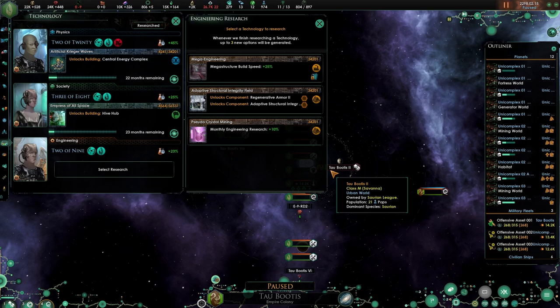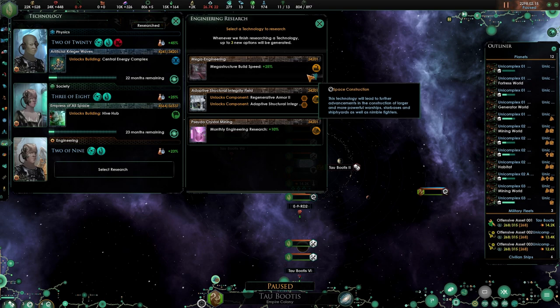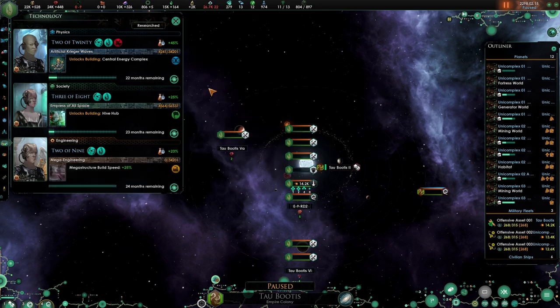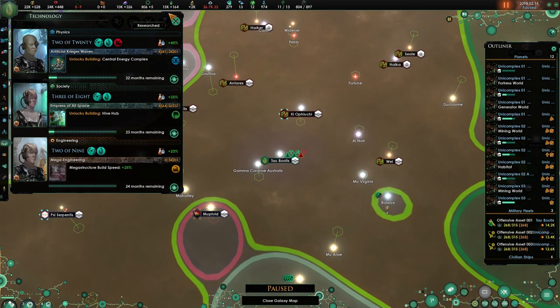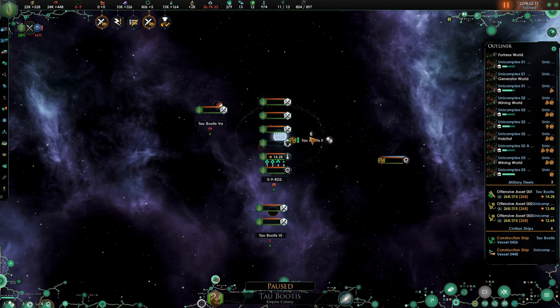Welcome back everyone. We have the mega structure build speed plus 25, and this technology will lead to future advancements in the construction of larger and more powerful warships, star bases, shipyards, as well as nimble fighters. Very interesting — also monthly engineering research plus 10, but I'm going to go with the mega structure.